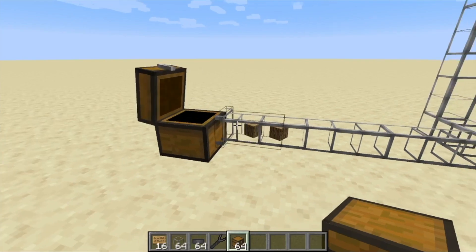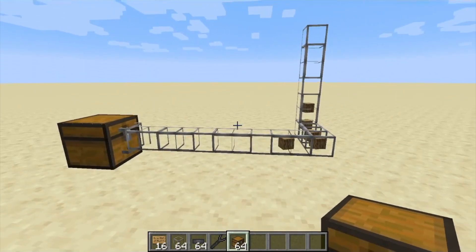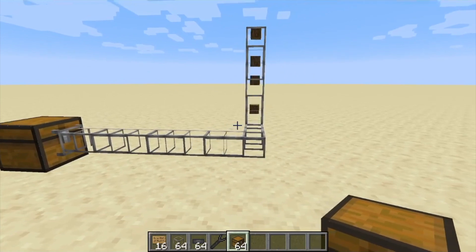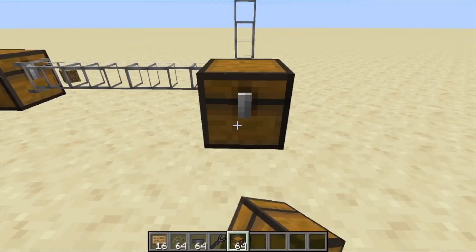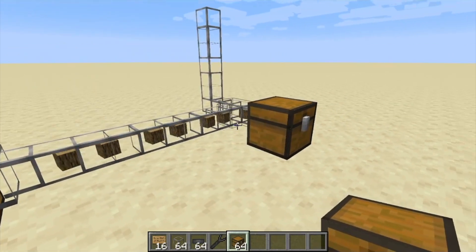Here I've set up a little thing to show you what happens if there's nowhere for the items to go, but they've already left the chest. What happens is these items will all go to the top, and there's nowhere for them to go so they'll just kind of sit there. But as soon as I place another chest they'll all just redirect and go down there, so once again nothing is lost. Your items are totally safe.